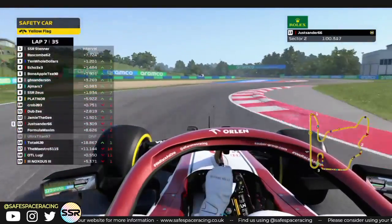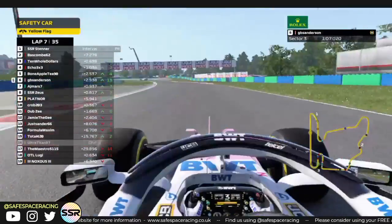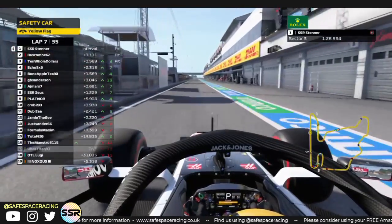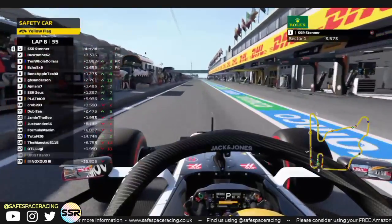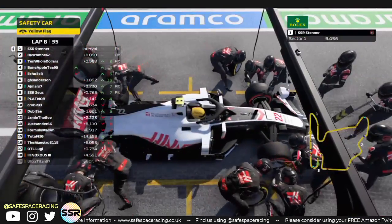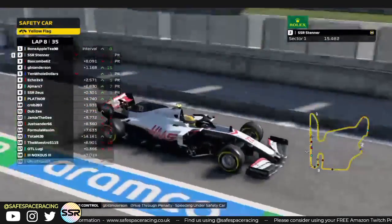Lap 7 — too early for the medium guys ideally. But now everybody is going to have to come into the pit lane. Our leader Sanders is going to bail out the soft runners for sure — an absolute blessing for him. Now the question will be mediums or hards? Looks like mediums — mediums it is for Stenner. We see a few drivers pit.